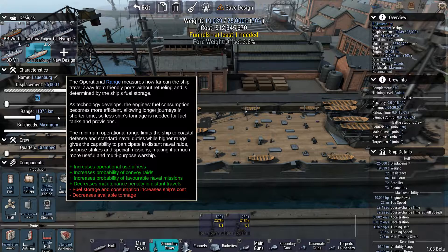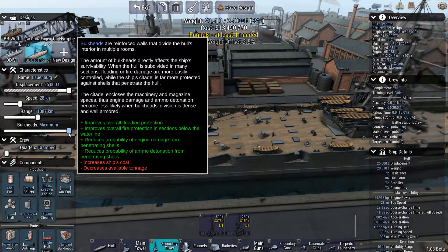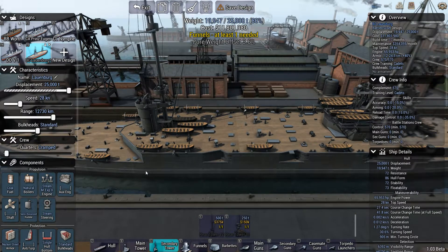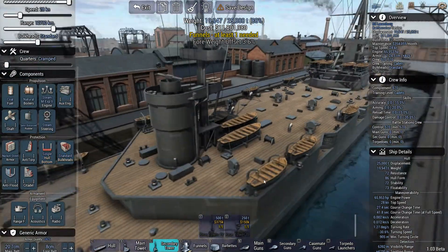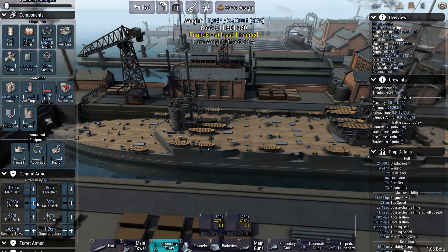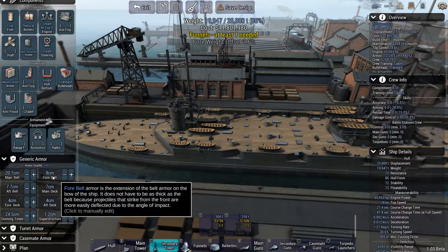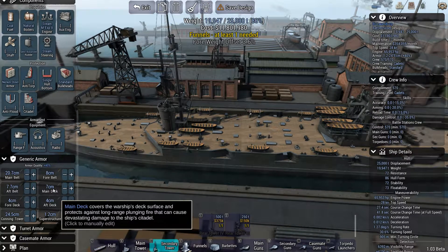For speed, can I get it to 28 knots? Let's go standard on bulkheads. We'll have to fiddle around with this a bit once we get the guns placed on it to see how much weight we have for armor and such. We have a default armor of 20.7cm on the main belt, 8cm on the fore belt, 7.7cm on the aft belt, and pretty good deck armor at 7cm.